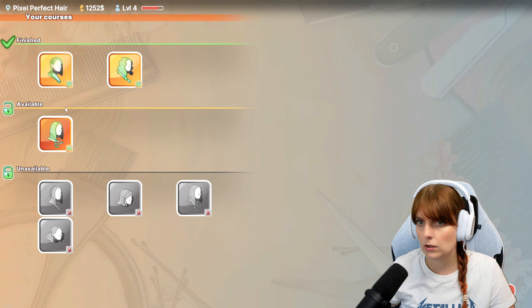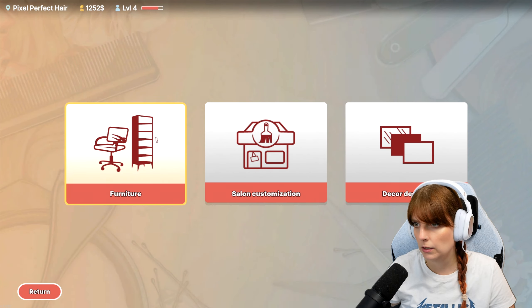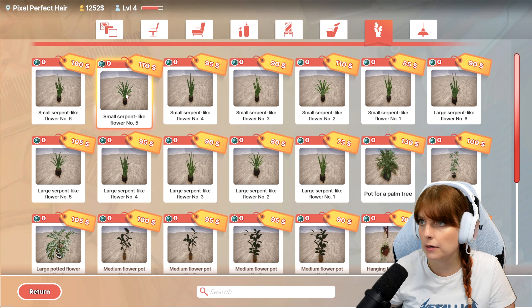562 dollar profit, customer ratings three, everybody was happy, employee profit 154 dollars - excellent work! Let's just clear up here. Okay, we don't have any new courses. Anything else that we need to... oh, we can buy some plants - we've unlocked them, yes!